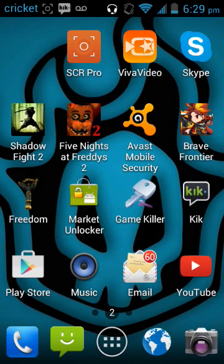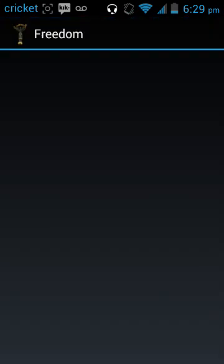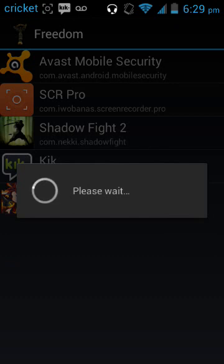I'll prove it to you — go to Market a Locker and turn it on, then go to Freedom. If you don't know how to use Freedom, check my last video. I'm gonna click Shadow Fight — it's a good game, you should download it.